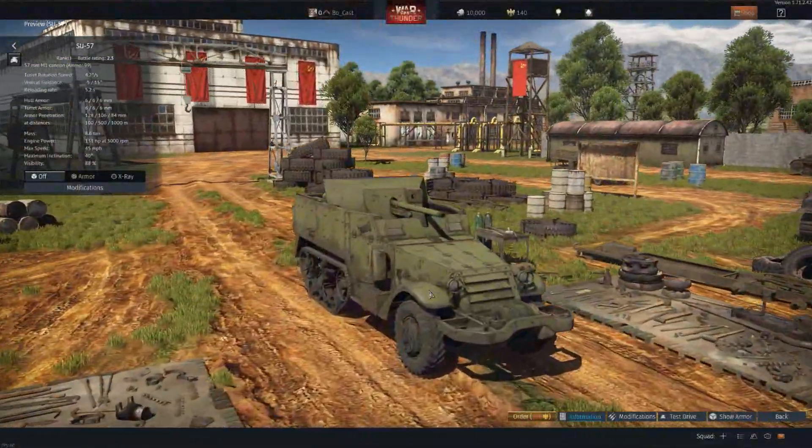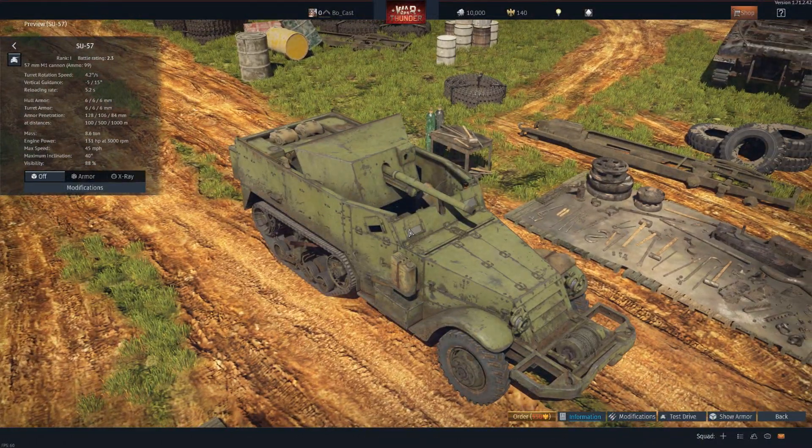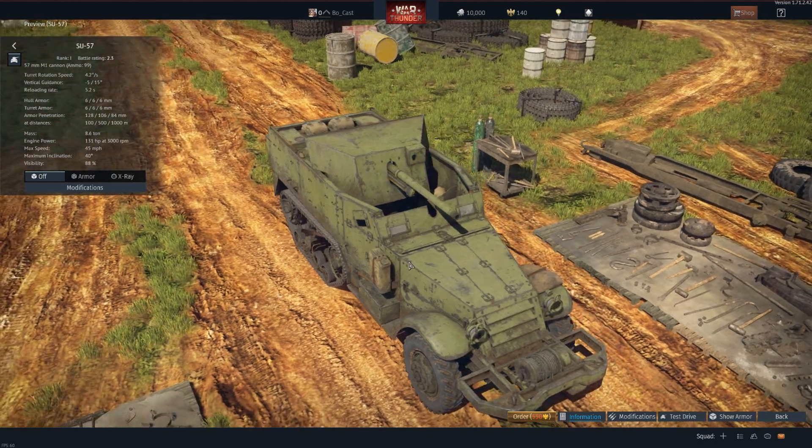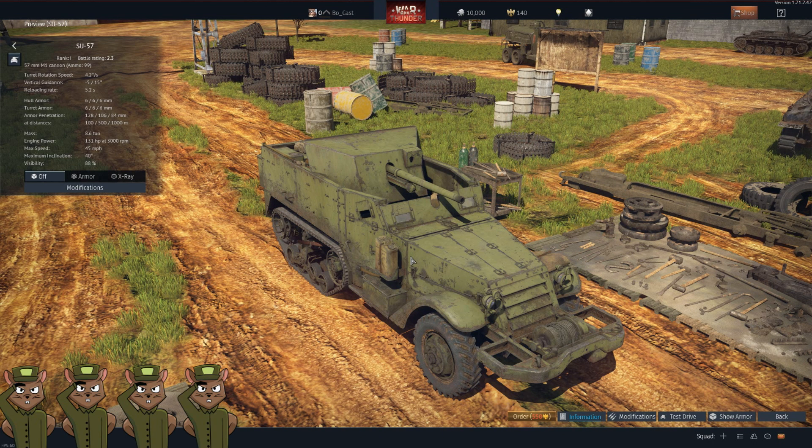The SU-57 is an American half-track with a 57mm gun attached to it. This thing will punch through anything at this battle rating, it is very maneuverable, has great range, it just lacks in the armor department. I think you'll have much more success with this than the T-126. So for that reason, we'll give it a squirrel rating of four.